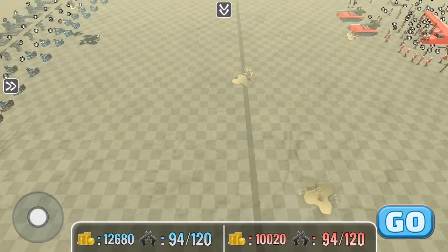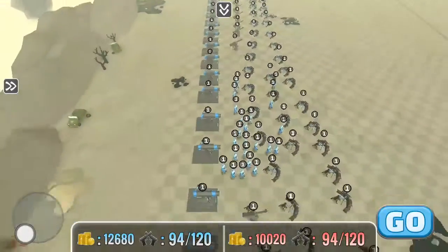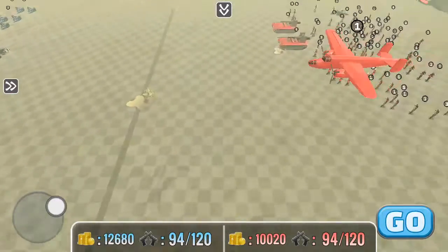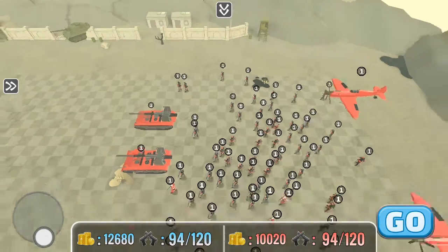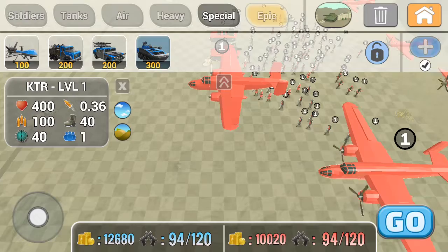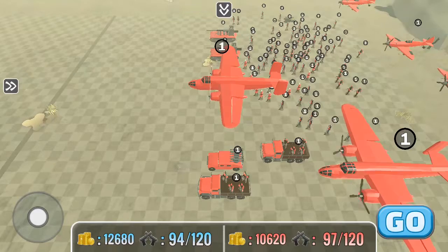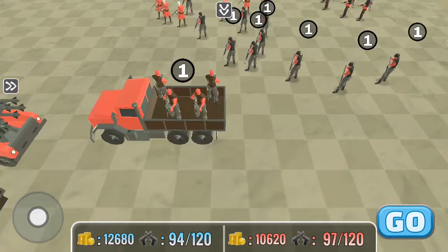This battle is the invasion of the blue sand. After some decisive battles, the beginning of the war starts with the blue army being invaded. Each team is evenly matched, but this army has anti-air jeeps and two trucks full of four men armed with machine guns.